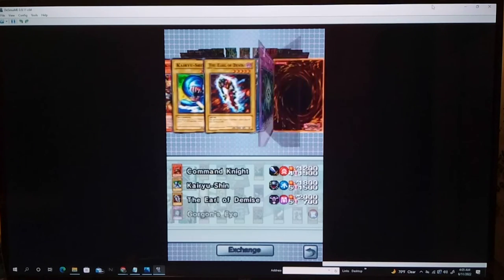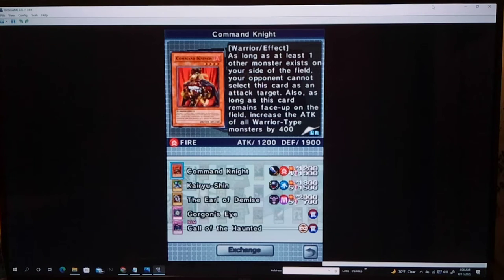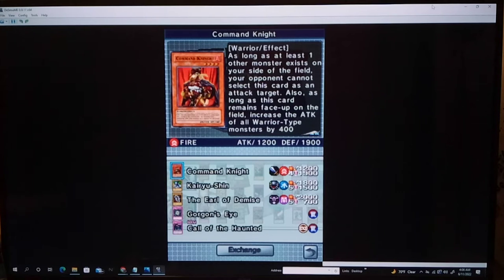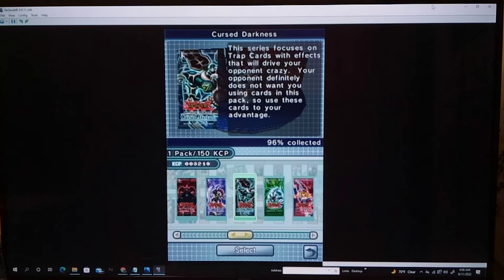Or something new. Command Knight — I think I do need another Call of the Haunted. Looks like it's coming today. Alright, so good. We got Call of the Haunted, and I did need this for the Allied Forces deck. Call of the Haunted — very good card. We haven't got any kind of revival yet in this game. Select one monster from your grave, special summon in attack position. Very good card.